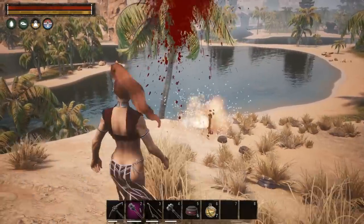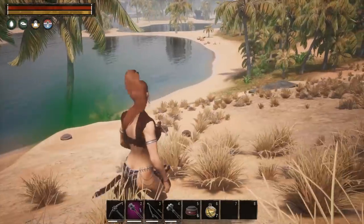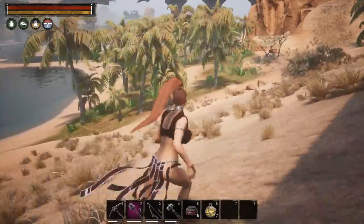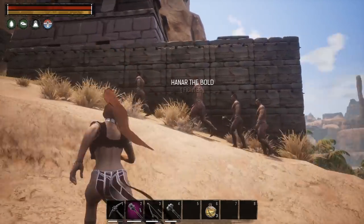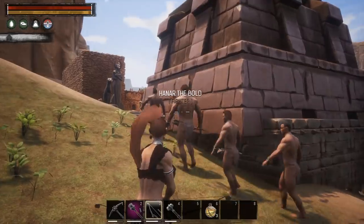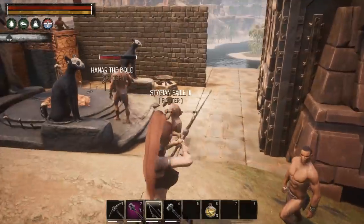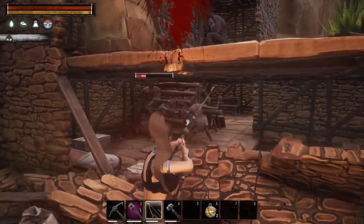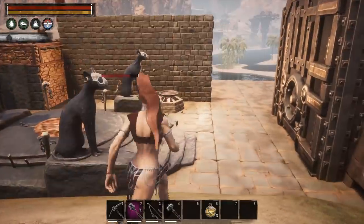Once the purge kicks in you'll see thralls show up. Those trash thralls are about to get blown up, and that's fine. The thralls you're looking for are going to be noticeably bigger than the rest of them — you kind of can't miss them as they're walking up. Here's a perfect example: this guy is named and much larger than the other thralls. That's what you want to knock out. However, that one is a named fighter — we're looking for an alchemist or a blacksmith.